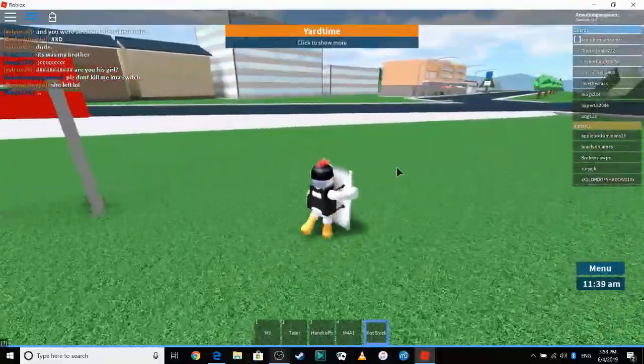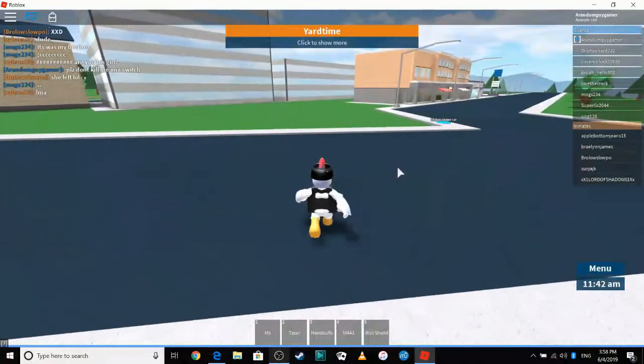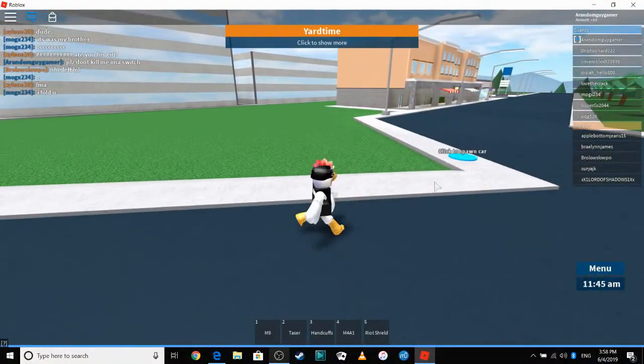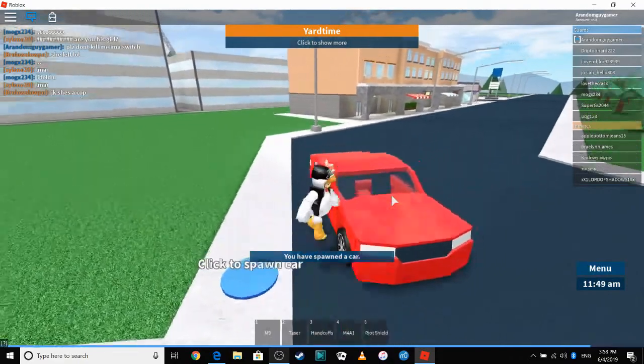So it's pretty much the escaping prison part, but it's not really escaping prison — you're just going out of it. You click on one card if you don't have one already, and you just hop in.